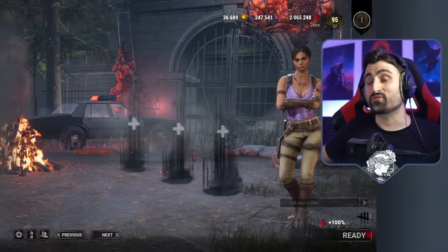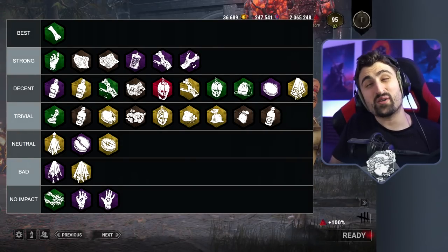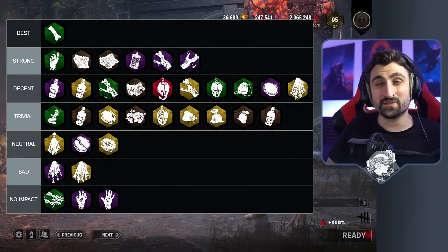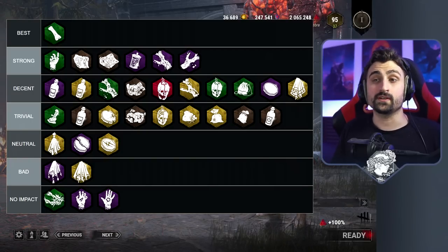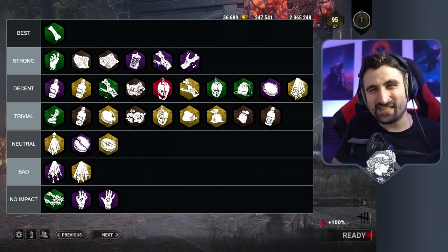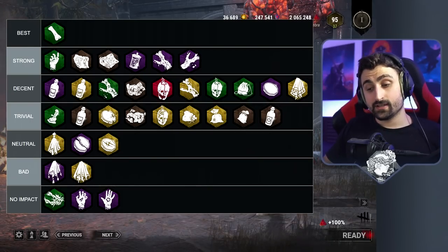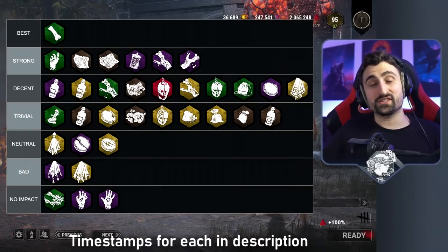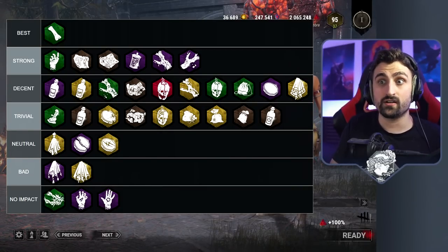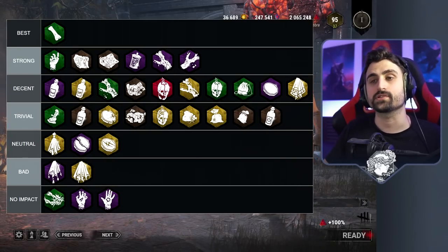Hello friends, this is Odds for Vriel on God and today we're going to talk about offerings — a part of DBD that is often overlooked or ignored by many players but really shouldn't be. Many of these have surprising synergies and deceivingly strong effects that are not super intuitive. If you stick around and watch this video you'll know exactly how strong each of them are so you can use them yourself or at least not have them used against you.